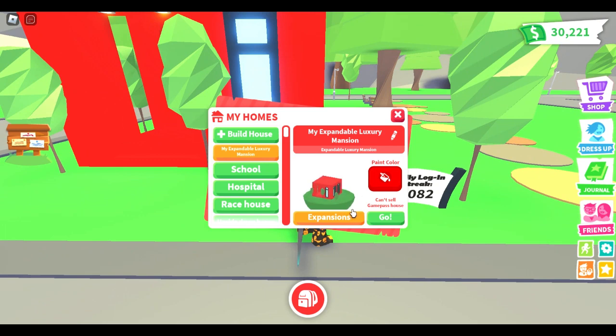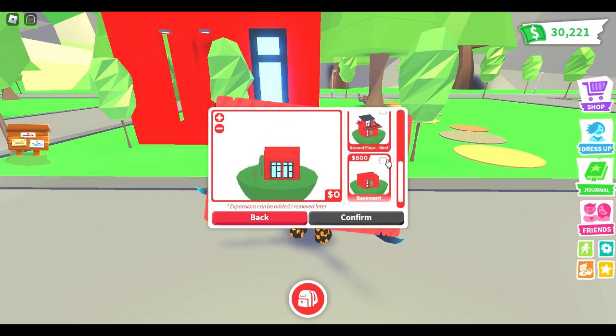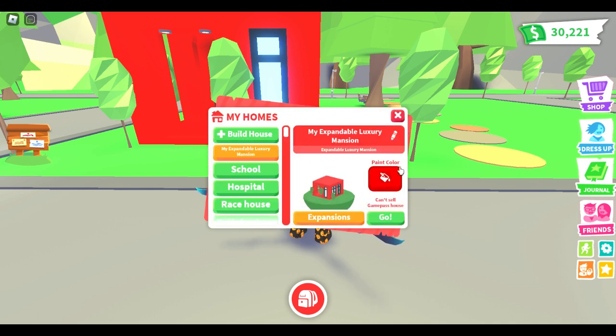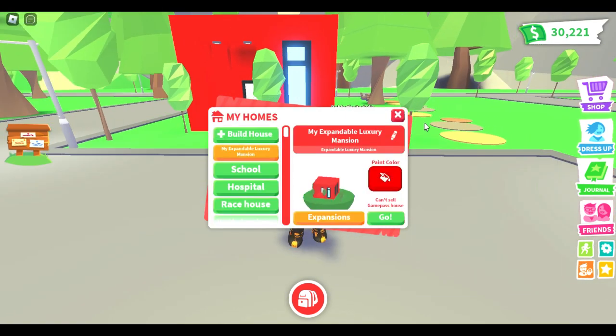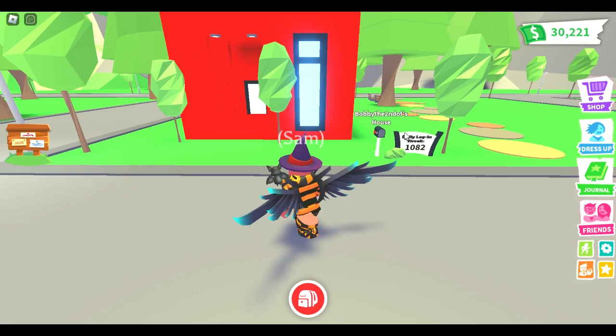So if you don't know, this is the expandable mansion. Here it is so far - pretty cool. I can extend it with a party room, with second floor east, second floor west, basements, which is really cool. In this video we're just going to stick to this. We're not going to add any extensions in this video, but then I'll add extensions in the next video, and then carry on after that as well.